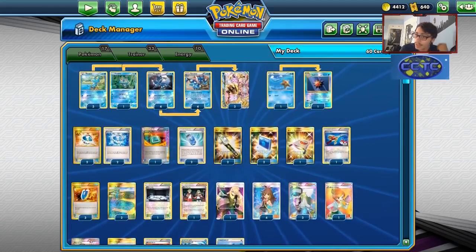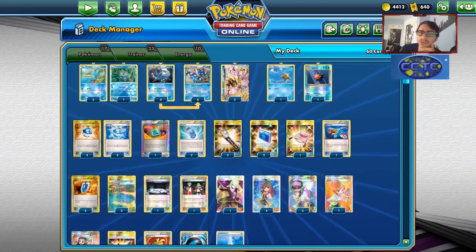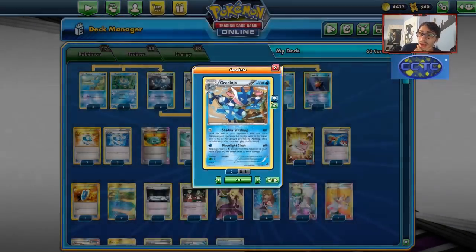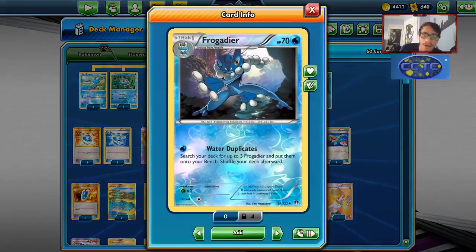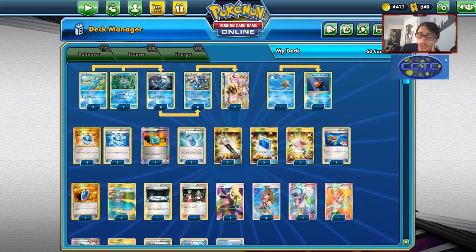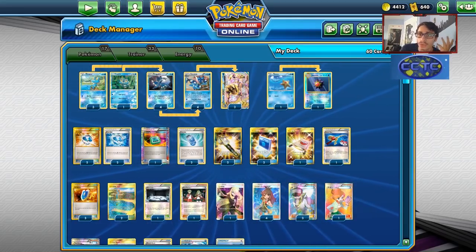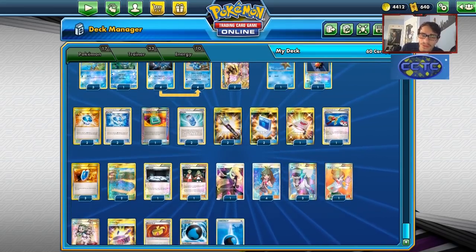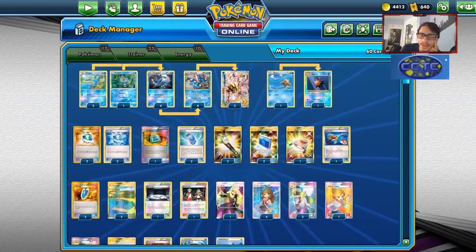I've played this deck quite a bit so I've gotten a handle on it. I've perfected my list and this is the finalized version I've come up with for Green's Greninja in expanded — I think it's a really cool deck now. The idea of Greninja is very simple: you get Frogadier in play, Water Duplicate, get all your Greninja boys in play, go from there. Once this deck sets up it's really hard to stop.